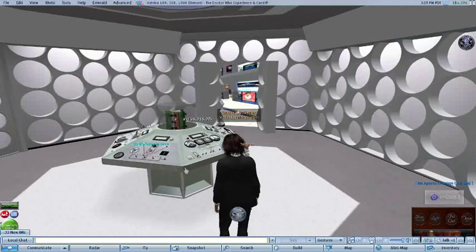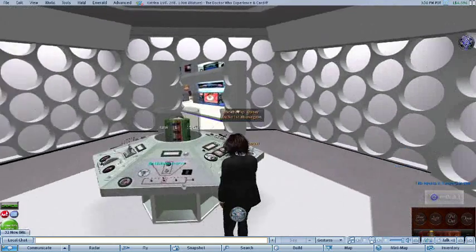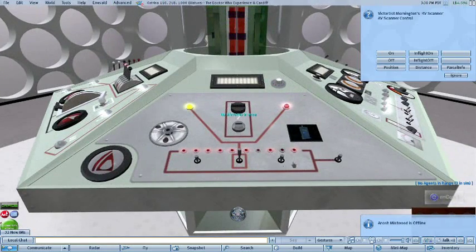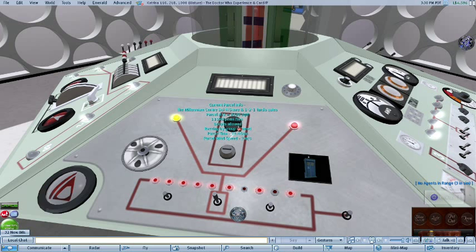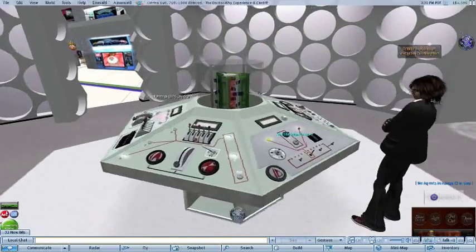The next addition is the avatar scanner system — not the scanner screen, which is the big television, but the avatar scanner system. On the Pertwee console it's the grey button. If you click on that, you get the usual options: on, off, in-flight on, in-flight off, position and distance. But there's a new one called Parcel Info, which is very handy. If you click on Parcel Info, it gives you a quick overview of the permissions on the parcel, the free prims on the parcel, the parcel time, parcel wind speed, and the parcel name — a little weather report of where you're about to land. Very handy to have.